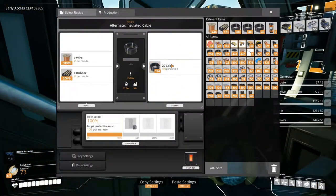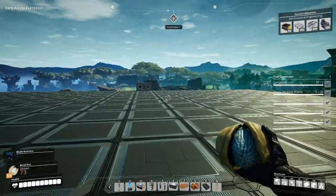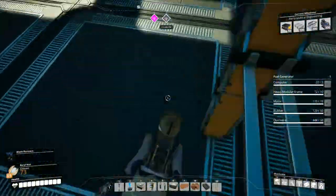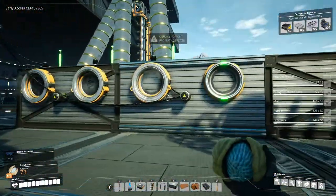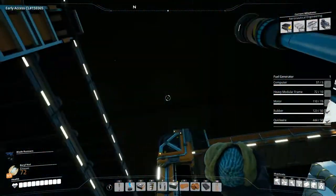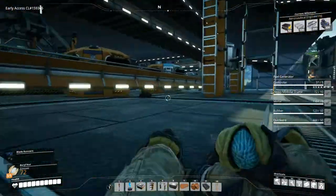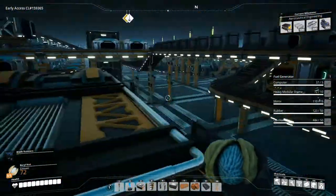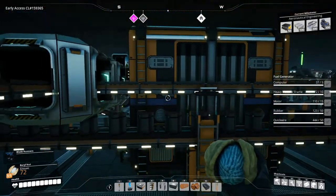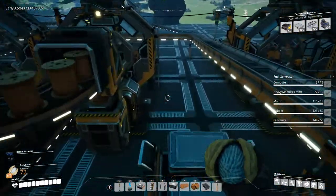I'll just take another stack. Now we just need to bring the reinforced iron plates up here. I probably should do something about that damage, but nah, I don't feel like it. So we need to bring those iron plates — these aren't the iron plates. Okay, so our production is over here, so we need to somehow get this up to the fifth floor.